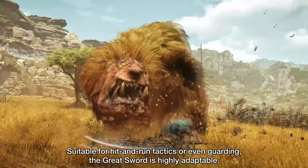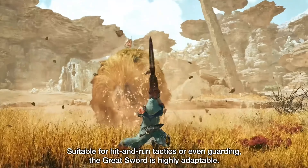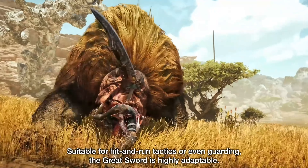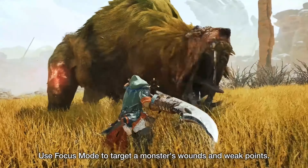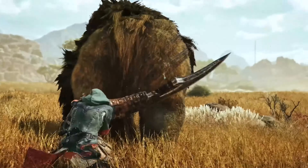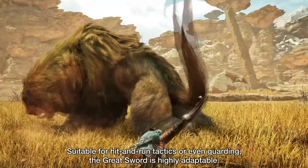On offense, the Greatsword attacks with slow, powerful swings that hit with high damage and stagger. Overall, this weapon has the highest damage per hit in the game. It has great range and high stagger, making part breaks and flinching easier. Finally, the Greatsword can be used to guard, although it's very sharpness consuming — but if you don't guard, then the sharpness consumption is extremely low.